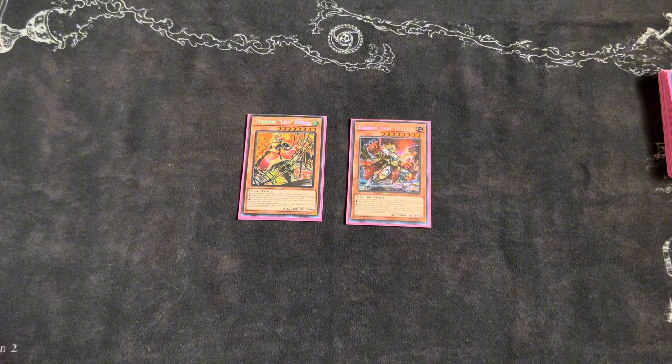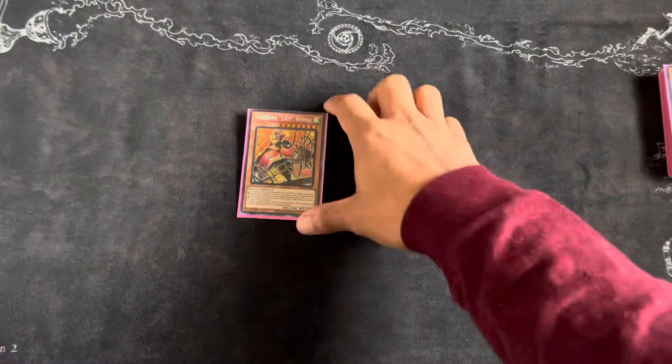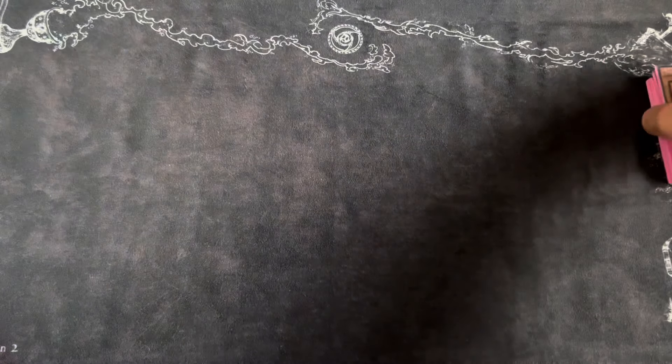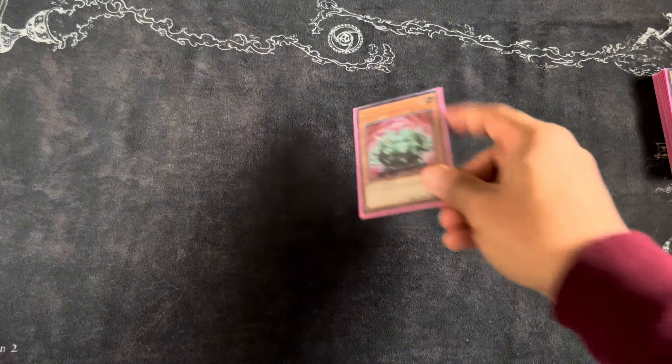The deck is already at 42 cards, so if you want to run three Borea it brings it up to 44 cards and kind of hurts consistency. But it could be worth it for an omni-negate at the end of the combo — I'll show you that at the end. So we have the Regulus and the Borea; I'm possibly going up to three. More non-engine for monsters is one Cactus Bouncer.